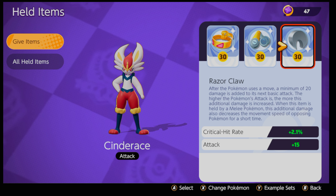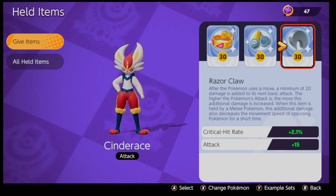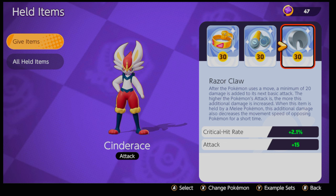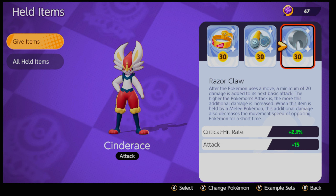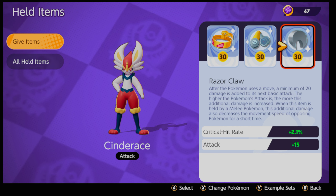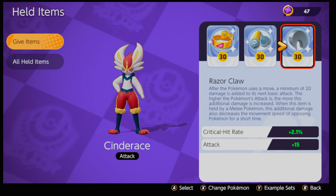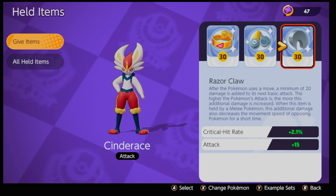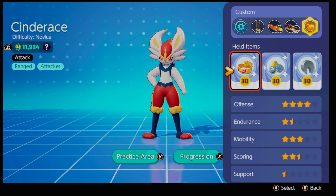Next item: Razor Claw — critical hit rate and attack plus 15, more damage. After a Pokemon uses a move, a minimum of 20 damage is added to its next basic attack, and the higher the Pokemon's attack, the more that additional damage increases. When held by a melee Pokemon, this also decreases the movement speed of opposing Pokemon for a short time. Cinderace is a melee-based Pokemon technically but fights at range, so I'm not sure if that was intended — but I do end up slowing a lot of the enemy team.